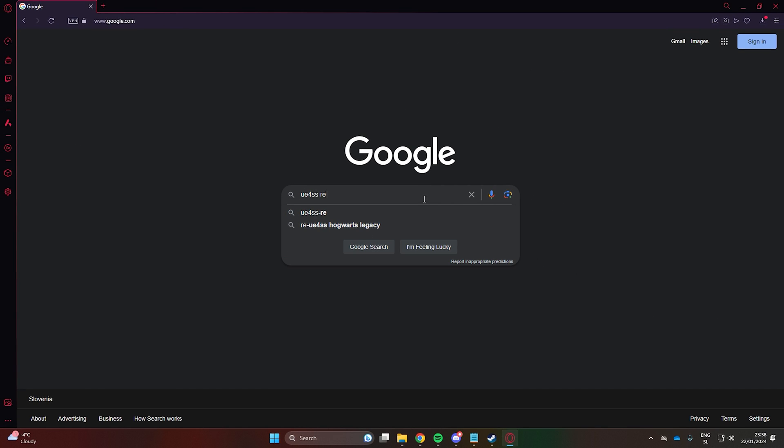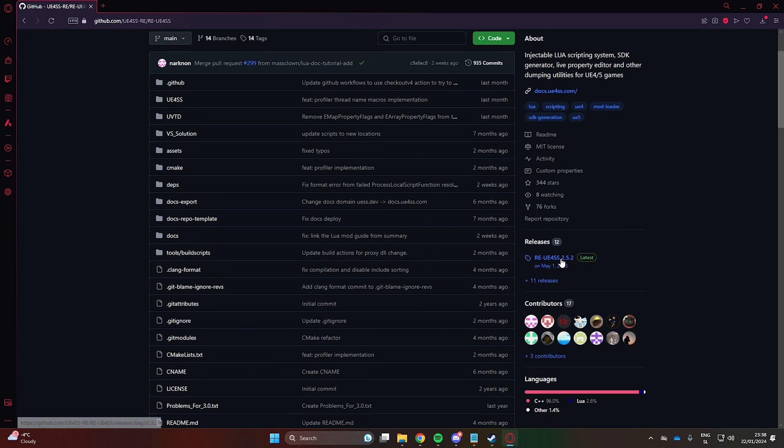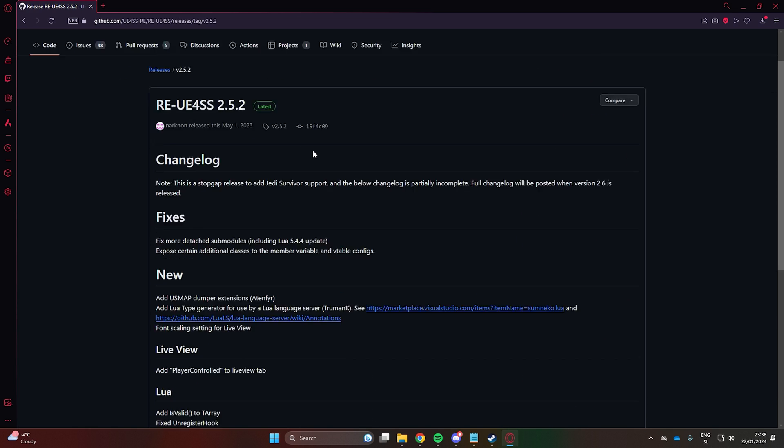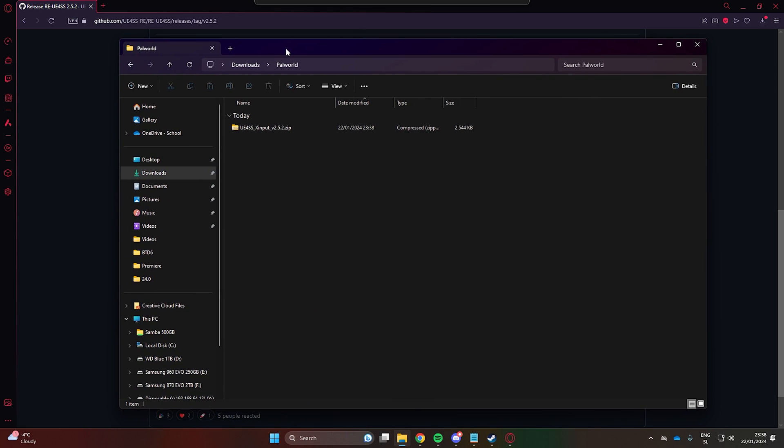First, search for UE4SS Re on Google. This is an Unreal Engine scripting system that we'll need. The link is also in the description. Download version 2.5.2x input file, and then extract the downloaded file.